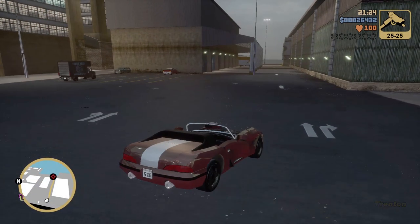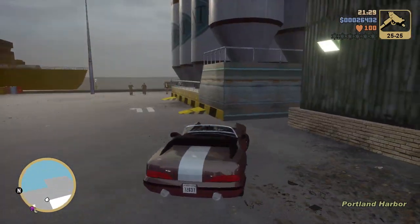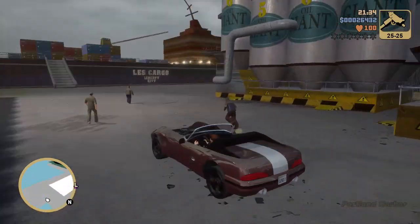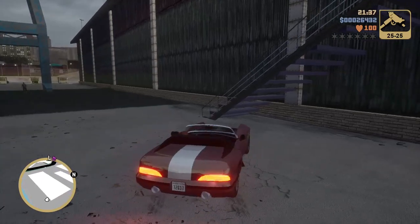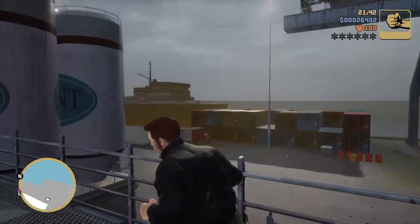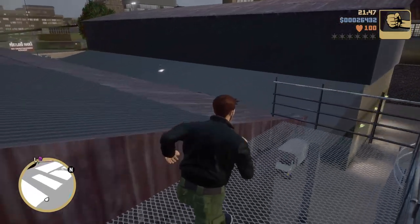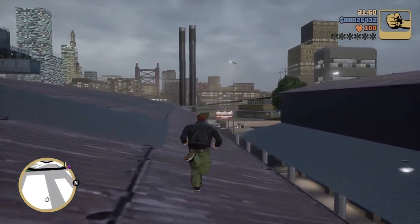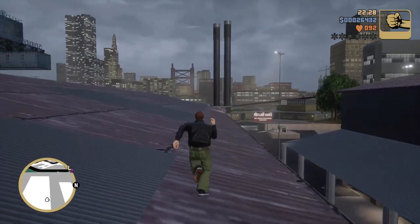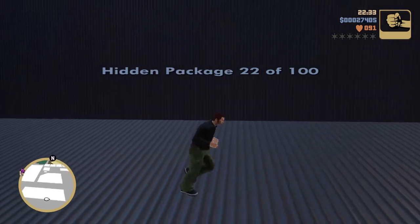Now we're going to the harbor — you better have your swim trunks and you better not fall off this jump we're going to do. Take your car, hang right here, because you need to jump these rooftops. Get up this staircase and let's make this jump — we have to make it to be able to get the package. Okay, I'm going to make it on the first try because I'm the best at this game I've ever seen. Let's try that again — one more time. There we go! Let's swipe that package.